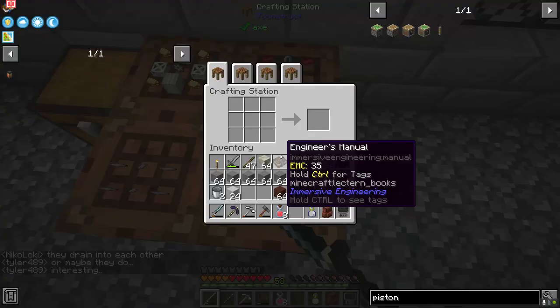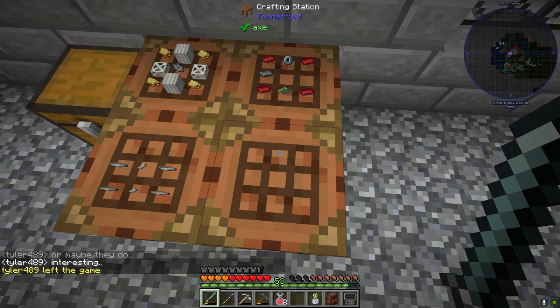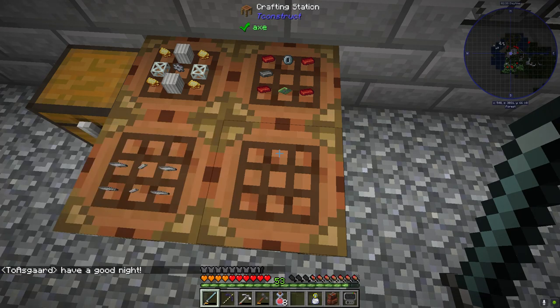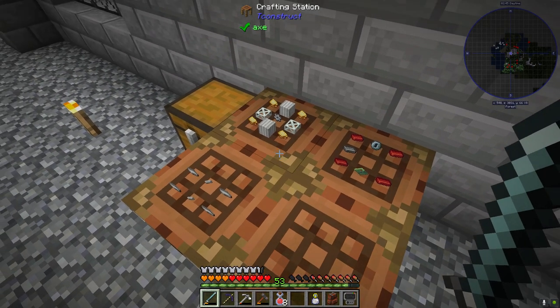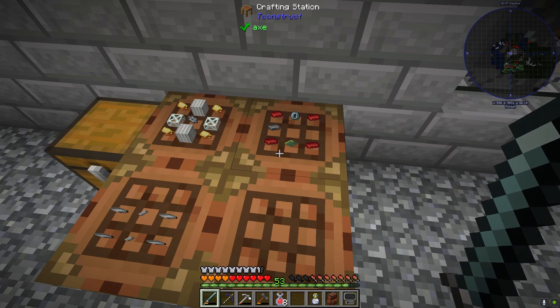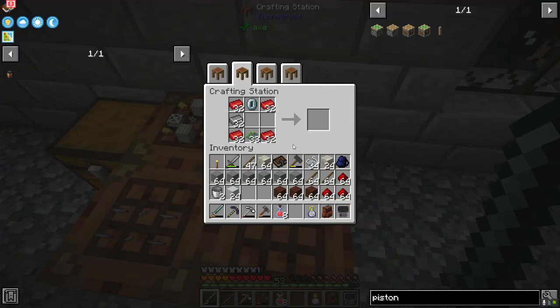Also, in case you have not updated yet — take everything out of your crafting tables, everything — because the crafting station mod was removed and is now replaced with Tinker's Construct. I had prepped a bunch of stuff in the tables and it deleted all of it. I did end up getting the stuff in one table replaced; I didn't worry about the other because that stuff was cheap at this point.